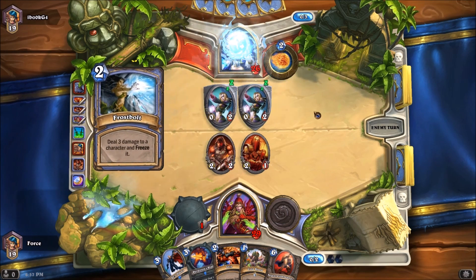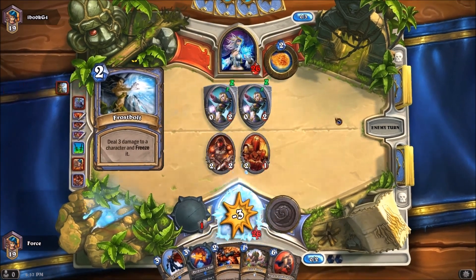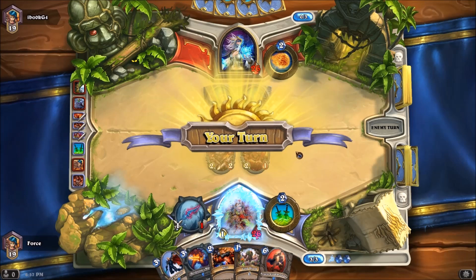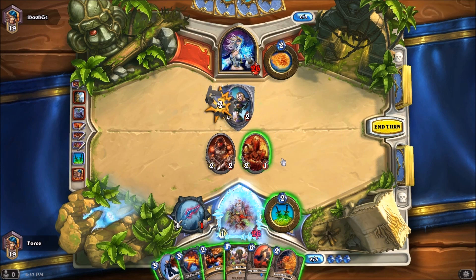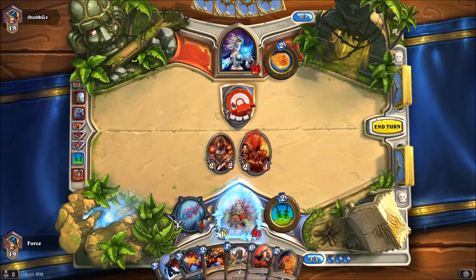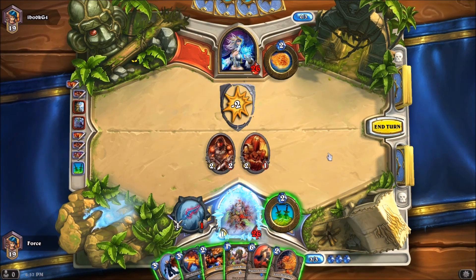Is he throwing a Frostbolt at my face? You should have Frostbolted a creature. This is just part of the ladder climb — you just deal with, let me just call it what it is, suboptimal plays.